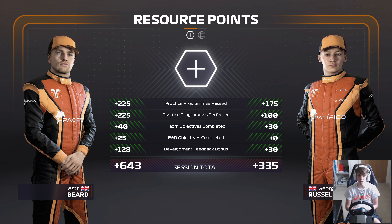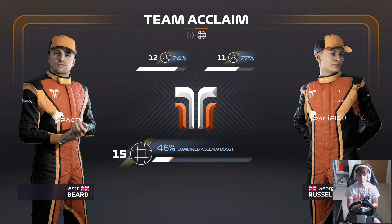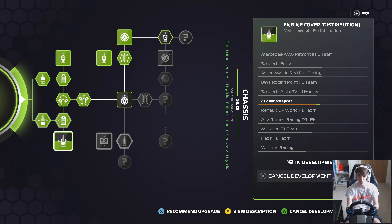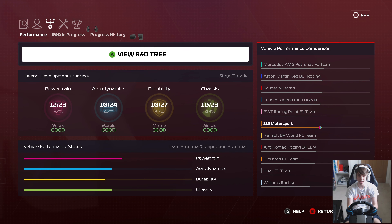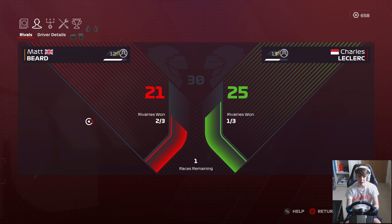Free practice done and dusted, and another good haul of points between myself and George — 1,908 R&D now. We're up to level 15 Acclaim as well so we're still making good progress. The engine cover distribution upgrade is now in progress, ready by the 2nd of June. It feels like we seem to make three steps forward while the rest of the field make two. We do need to start being careful though, because we haven't got many upgrades left before we'll have to spend money on facilities.